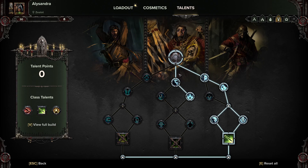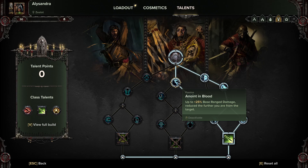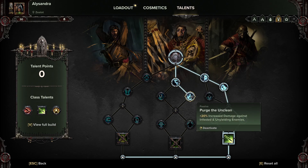So let's check out the talents. As you can see, we've gone for two points in the middle: Anointed in Blood, just to make our ranged weapon a little more punchy when we need to snipe anything, and Purge the Unclean — increased damage against infested and unyielding enemies. This damage applies to both ranged and melee, so it's a quite nice damage boost.